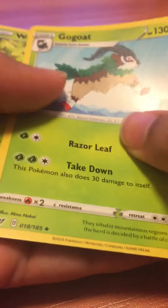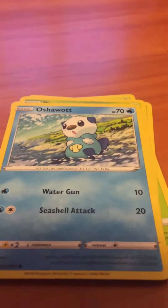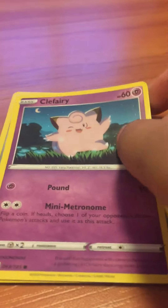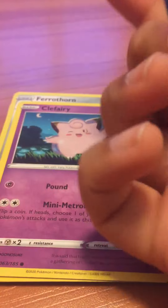So first we have a Gogoat. Next we have a Weedle — that's not really good. We got a Pinako, Ashwaite, okay nice. We have a Fairthorn, Clefairy. And now we have this code here. Now we got the Shadow Energy — nice Pokemon card.